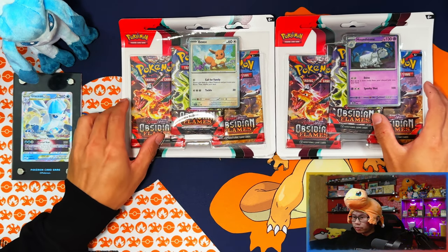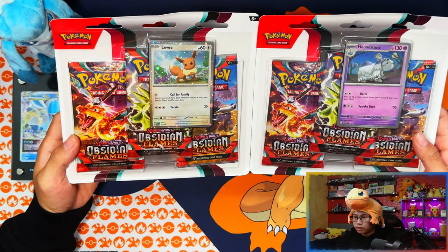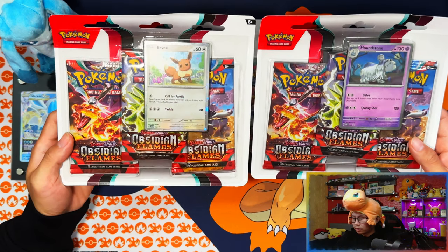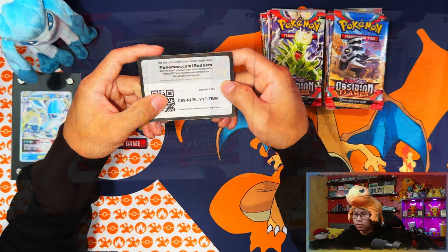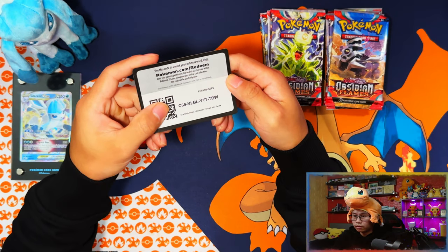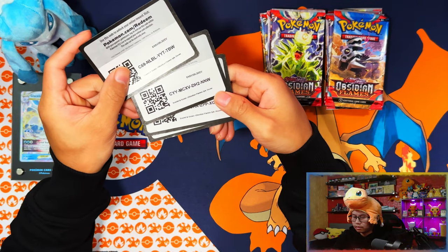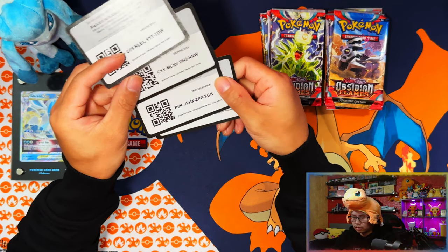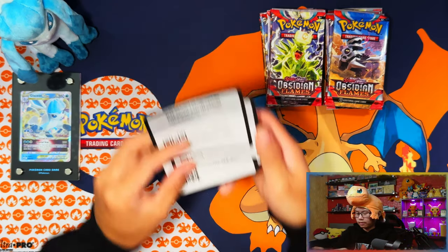Here are the triple pack blisters — I have two of each promo set, one featuring Eevee and one featuring Houndstone. I've cracked them all open; here are your code cards for the triple pack blisters — there's Eevee, another Eevee, the Houndstone one, and the fourth one.